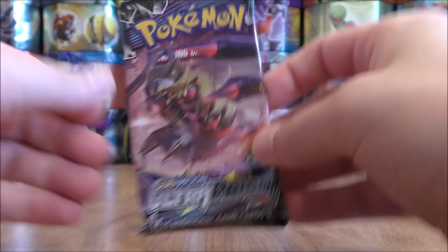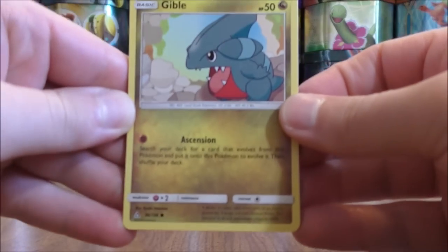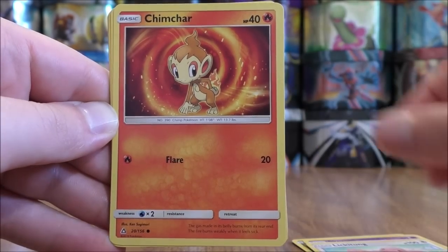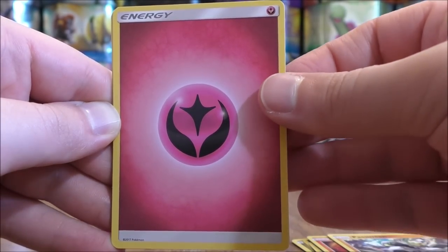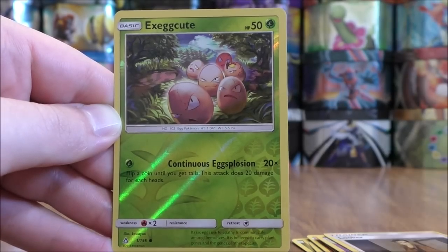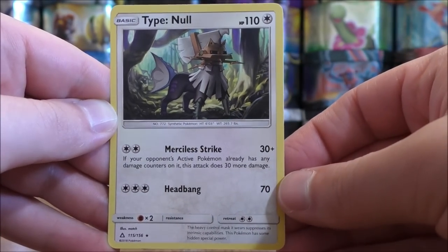Giratina pack now. Gible starts this pack. Scorpi, Lickitung, Chimchar, Passimian, Fairy type energy, Unit energy, Cosmoem, Looker. Reverse solo of an Exeggcute, just a common. And the final card would be a Type: Null.